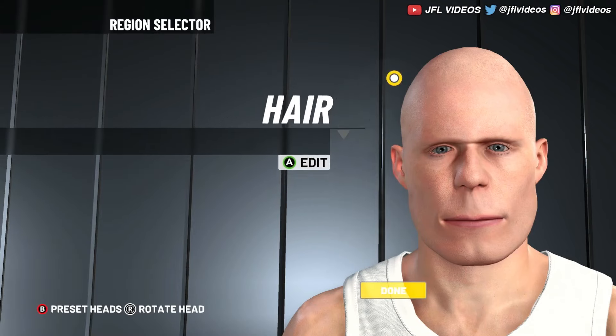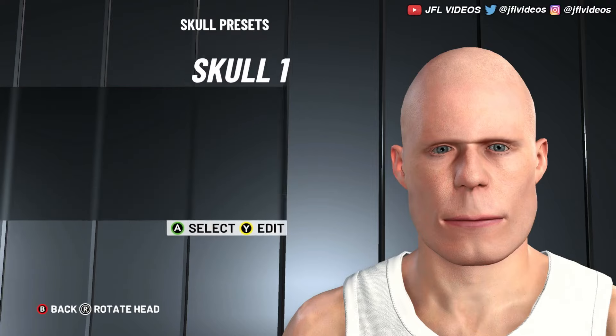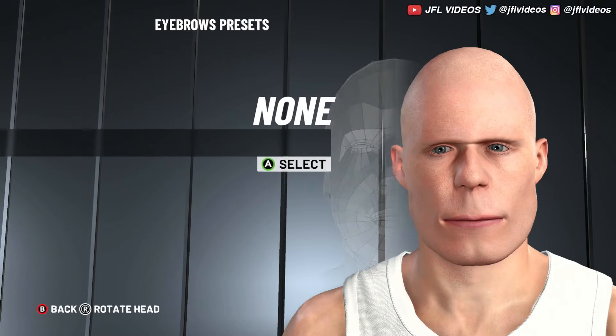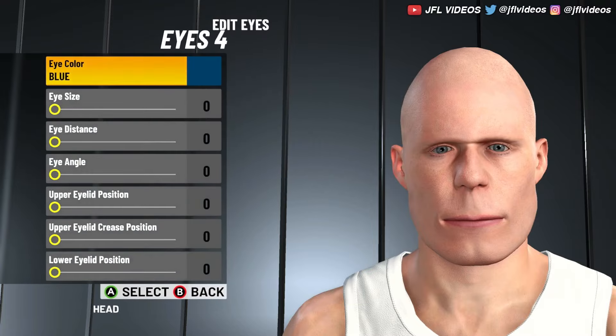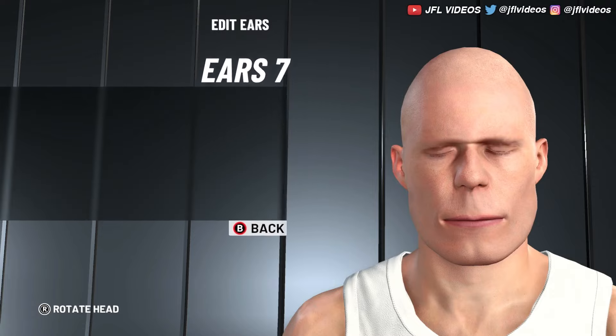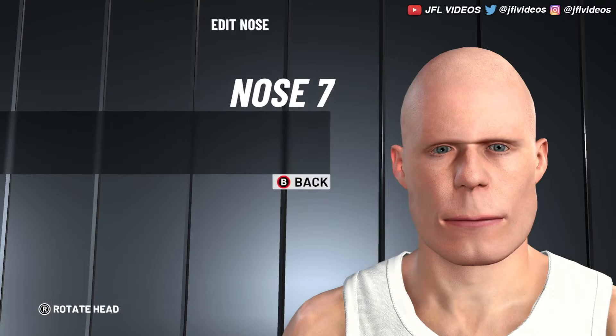Hair is no hair. Skull is Skull 1, value 0, 20. Brow is Brow 1, all zeros. Eyebrows is none. Eyes is Eyes 4, all zeros. Ears is Ear 7, all zeros.